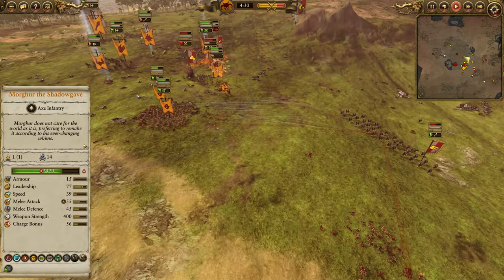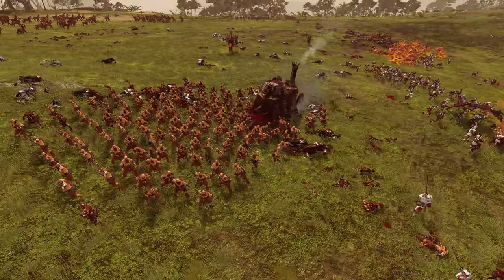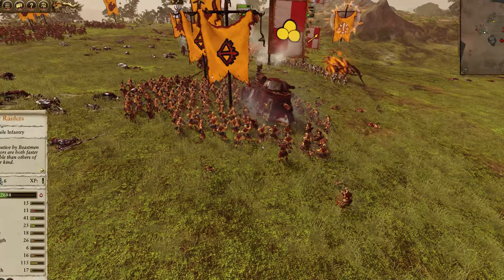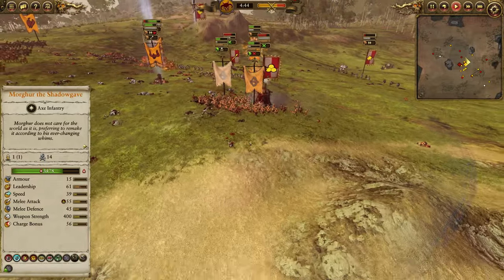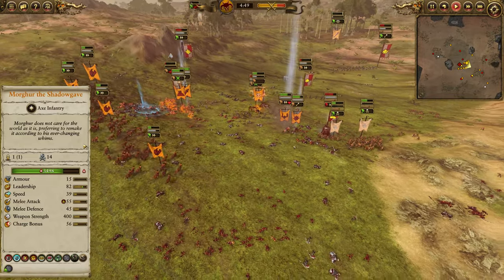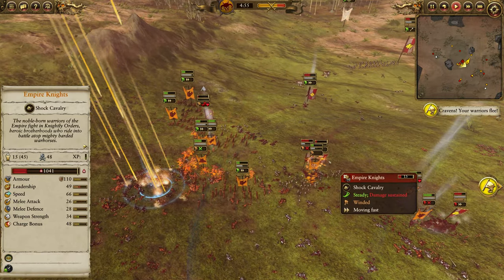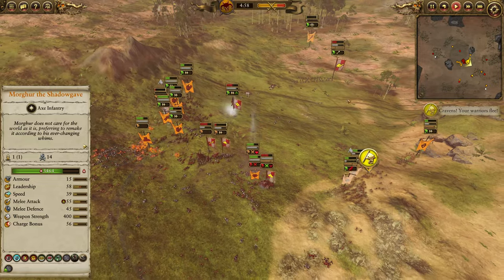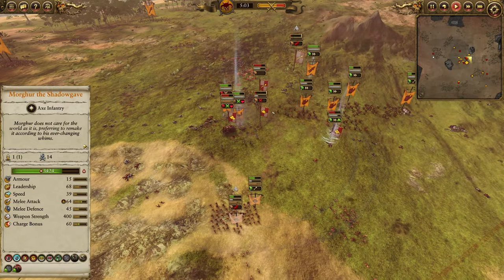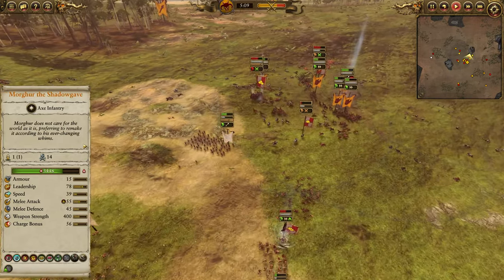The Ungor Raiders are still firing as well. The two relatively free units are going to get charged by the Steam Tank. Things are looking pretty grim for the Empire. These Spearmen got the Manticore Enraged, which is pretty good, but those other Spearmen are pretty much gone. The Outriders are somewhat isolated. It's mostly just the Steam Tank and Balthazar along with a handful of Empire Knights and a couple of Empire Spearmen scattered around — again, losing to Spearmen Herd.